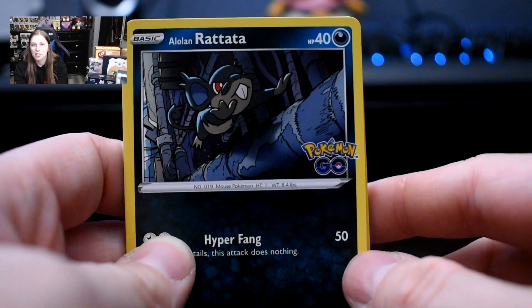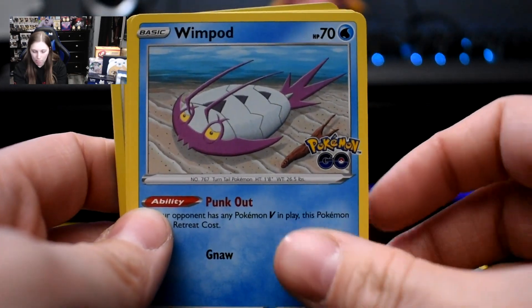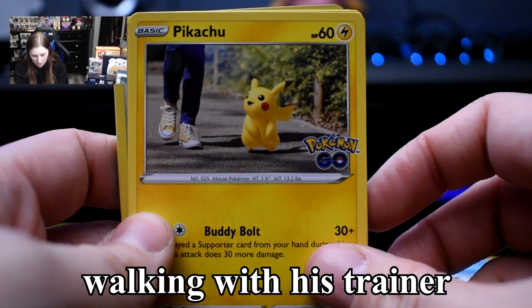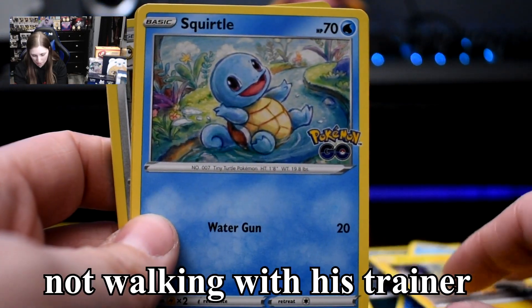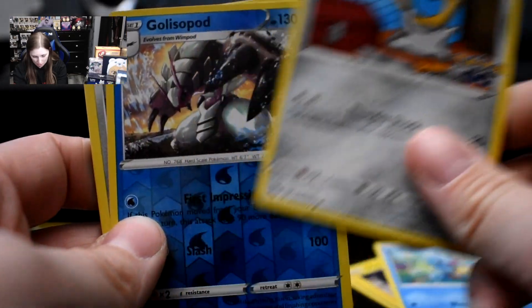I just wanted to take a second to admire the Pokemon Go card packaging — you got Mew, Pikachu, Pokestop, Larvitar, and it just looks really cool overall. All right, so let's go. We open pack one. Nothing like starting off with a lone Rattata. Then we got Wimpod looking cute. Pikachu looking cute, walking with his trainer. Squirtle — not walking with his trainer.